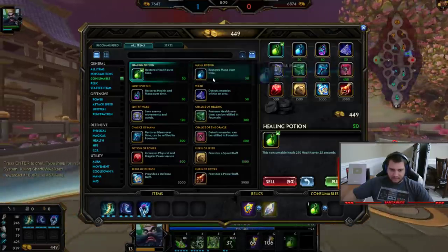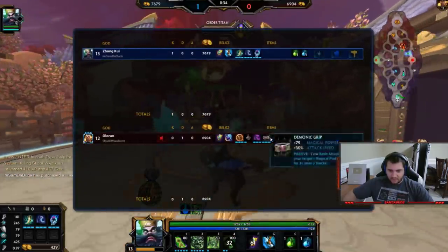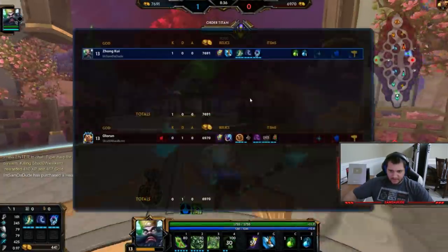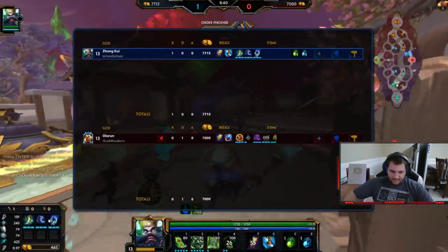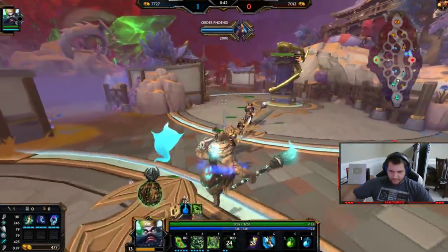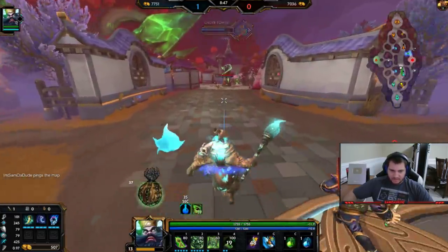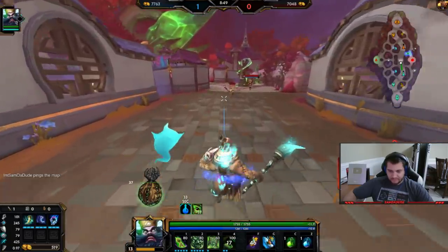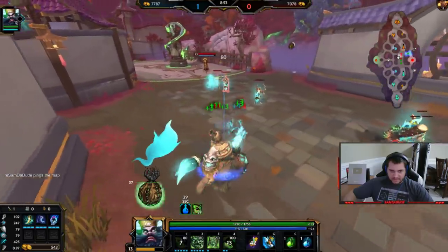It's really good for me that he went — by the way I'm going Sprint — it's very good for me that he didn't go lifesteal right here, because if he went lifesteal instead of Demonic then my itemization would be really bad for him. Thankfully it's not that bad. That was stupid — I should have done that. Oh well, it is what it is.